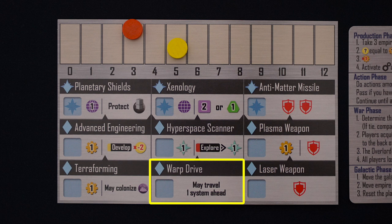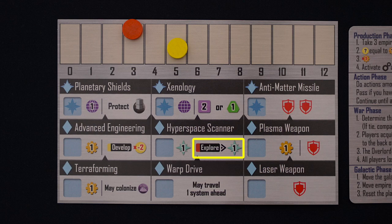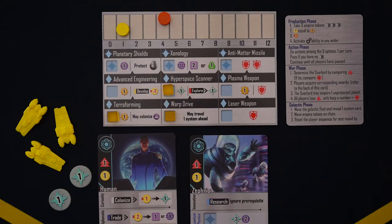Now let's quickly look at the techs themselves. This is the main way you gain strength, and it's how you become able to reach planets in the upcoming system. If the tech shows a resource by itself, you'll just gain that resource when you claim the tech. So hyperspace scanner gives you one discovery right away, but the science beam also gives you an ability: to gain a discovery every time you take the explore action. Abilities like this are active for the rest of the game. Those are all the main actions, but there are a few free actions to talk about. Everyone has access to three different free actions from the start of the game. During your turn, you can trade in discoveries, influence, or production for credits. These are occasionally necessary but also costly, so hopefully you won't have to use them too much.